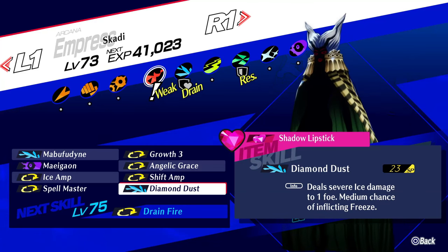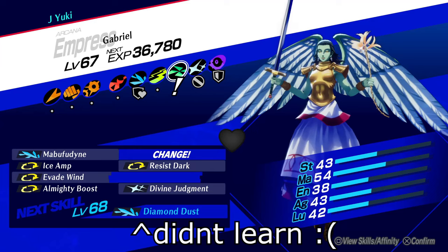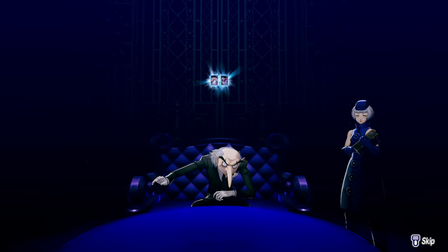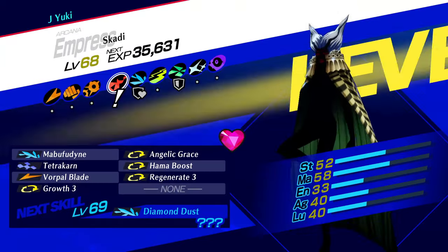However, for the sake of convenience, we'll be using Skadi instead, because getting it from Gabriel will require a small amount of grinding even with bonus EXP from a maxed out Social Link. Skadi, on the other hand, will learn it straight away at level 69 with the same maxed out Empress Social Link. Nice.